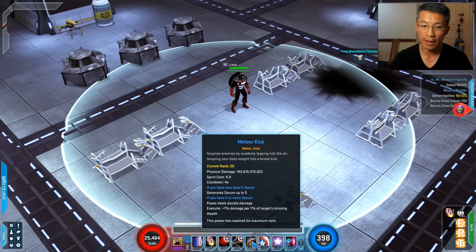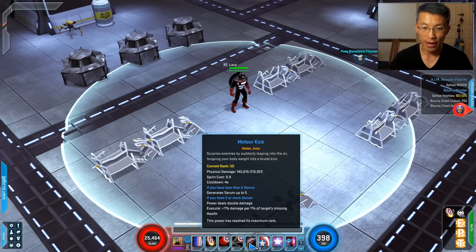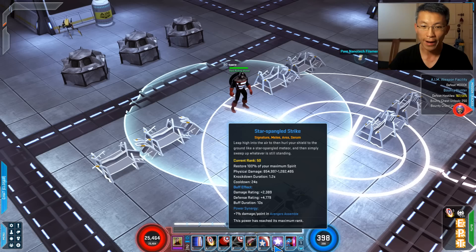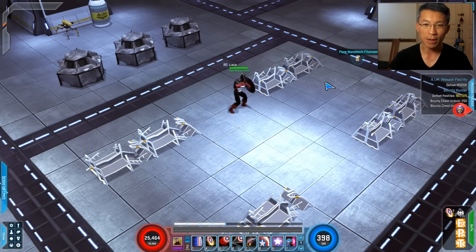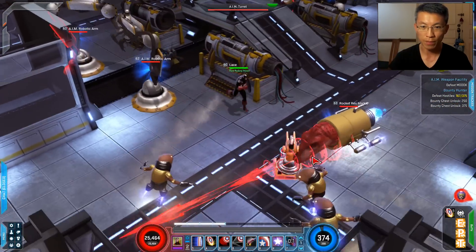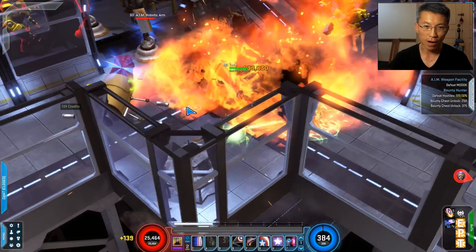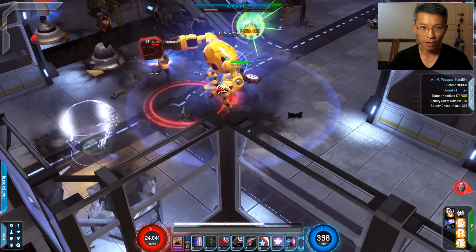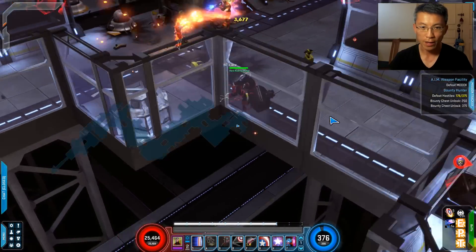The meteor kick is one I like for its execute function. It hits really hard as well for area damage — around 200,000 plus whatever the execute component adds. His signature is the Star Sparkle Strike. I love it because it doesn't have a lot of animation to it unlike other signatures. You just go in and things die — you move around and things just die.